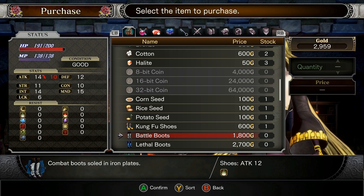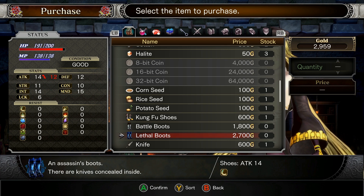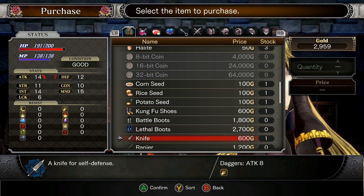We've got some battle boots here. Combat boots. Sold in iron plates. Lethal boots. And assassin's boots — there are knives concealed inside.